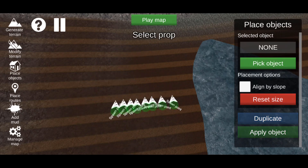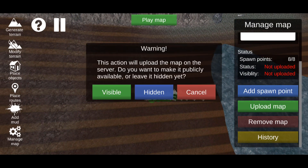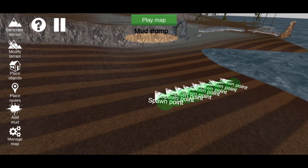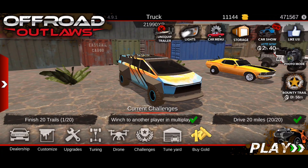Now that we have eight spawn points placed, go back to Manage Map on the left side of the screen, hit Upload, and make it visible. You can also make the map hidden so nobody can see it except you — it will be highlighted blue on your Custom Map section in the menu.